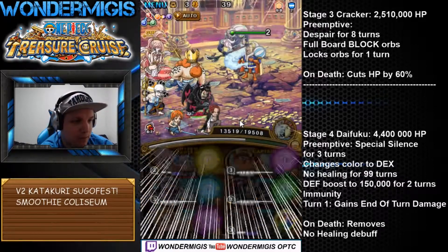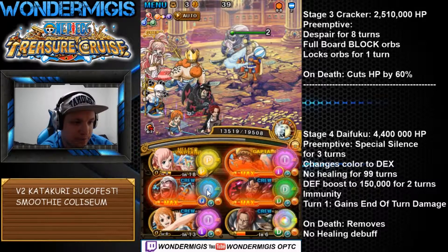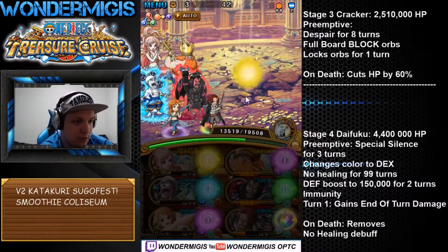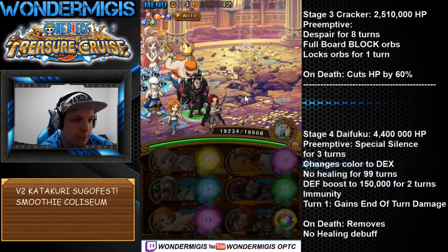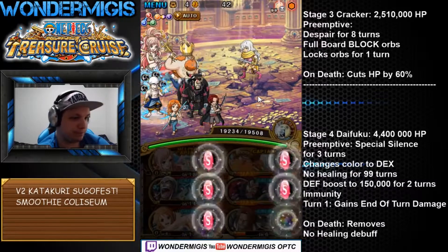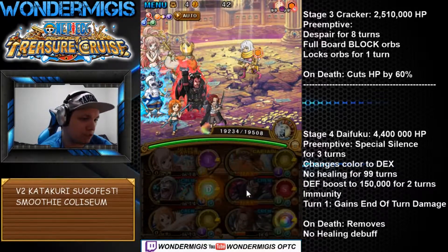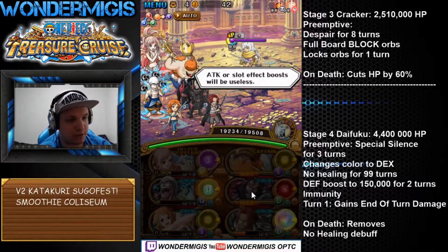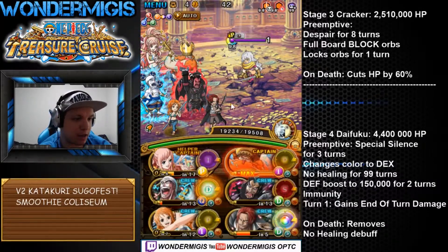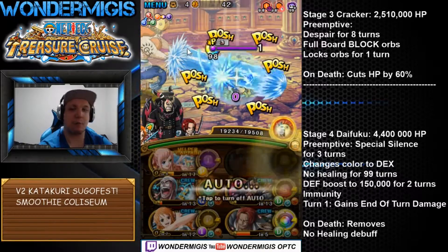Against Daifuku, let's just get rid of the silence and we'll use our Enel special to lay waste on Daifuku. And now we've basically won. We'll just activate our Magellan special, let the poison do its work and put it on autoplay.